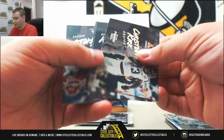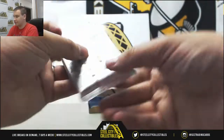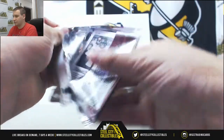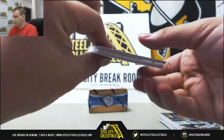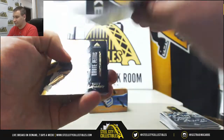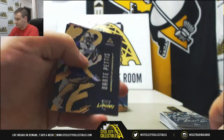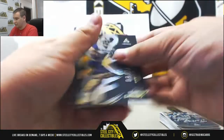Saquon Barkley, Josh Allen, and Baker Mayfield rookies all in that pack. Last pack of Luminants — it is going to be a Robert Foster autograph, one of the 299. And regular rookies and base.